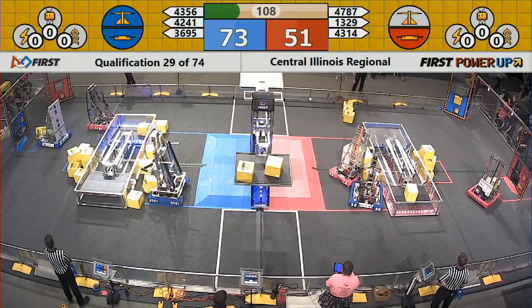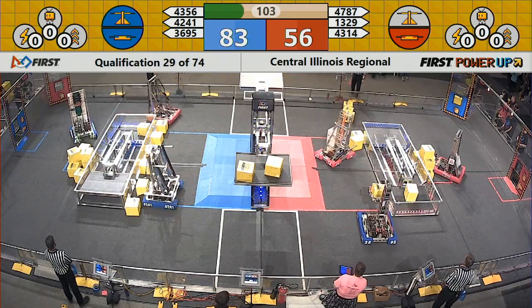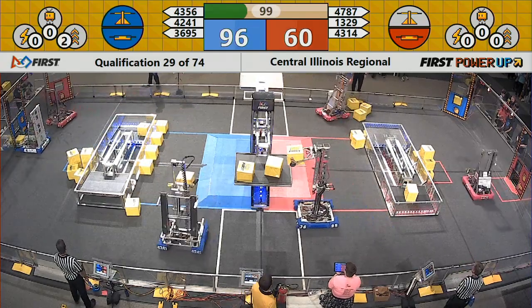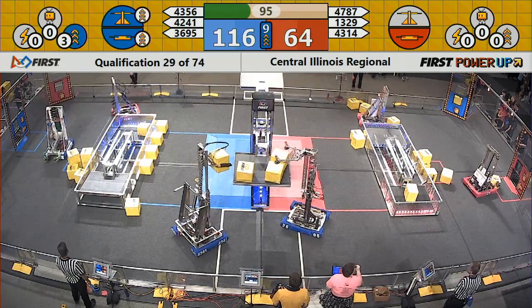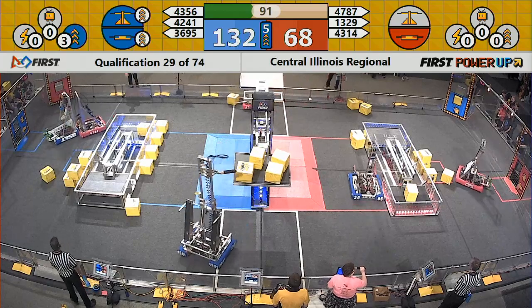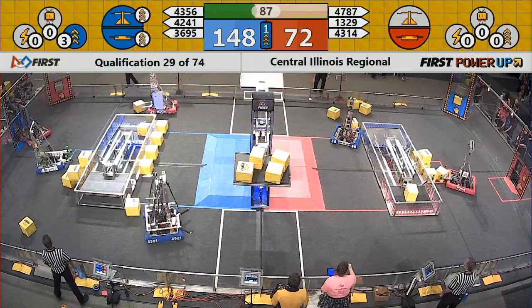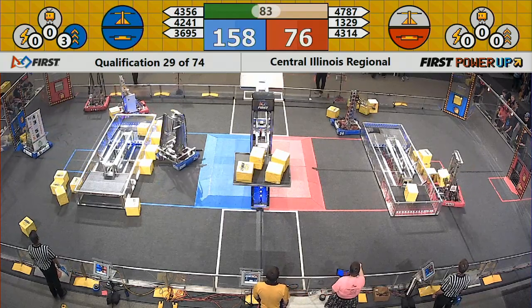Looking at the Red Alliance switch, we have 43-14 alongside 36-95. It looks like Red is trying to get some power cubes, and Foximus Prime is trying to grab some to bring back to the scale. A power-up has been played by the Blue Alliance — they are in possession of the switch and scale and are boosting that score. Four points per second for the Blue Alliance. Very effective use of the boost power-up.